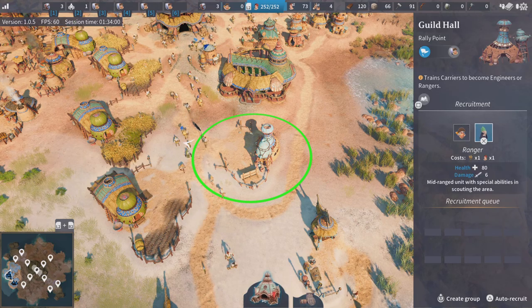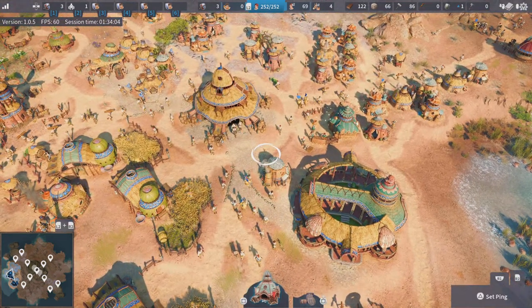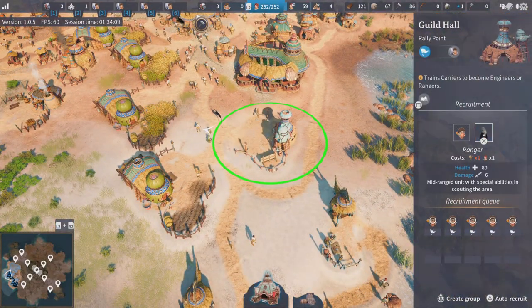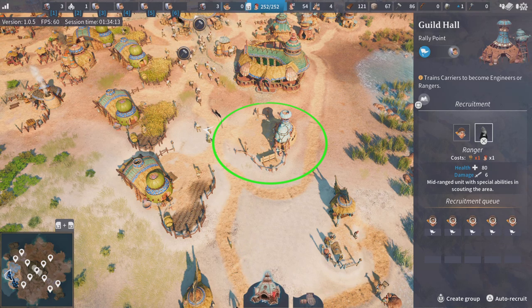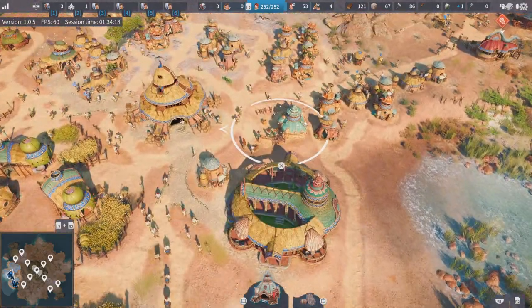Engineers or rangers — engineers can be clicked there and they'll bring a hammer and train to be an engineer. Rangers are very weak and have something like a blowgun to attack with — they're not very strong whatsoever. We'll recruit one just to show you what it does.